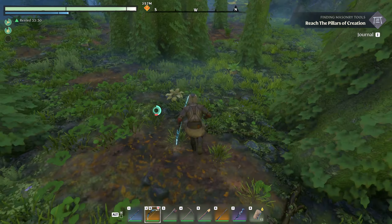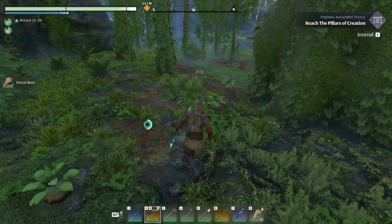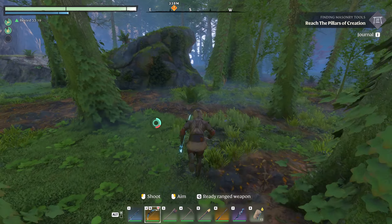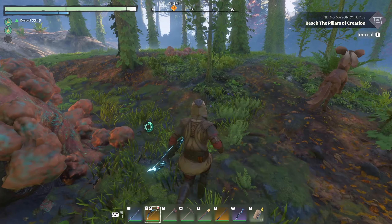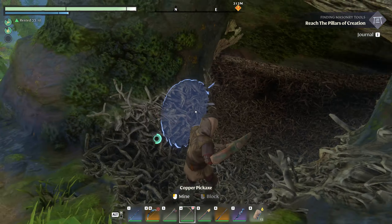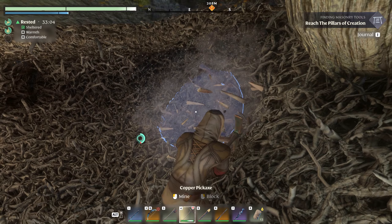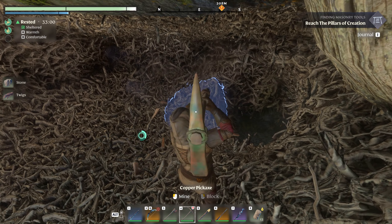These flame shrines refresh every time you load in, so you can just come inside them and grab extra sparks every time you log in. It makes it really nice to farm those quite easily. We'll head down here. Let's keep running — there's no boars around. If you go inside these dens there are all these sticks — just mine and you'll get sticks and probably some stone.